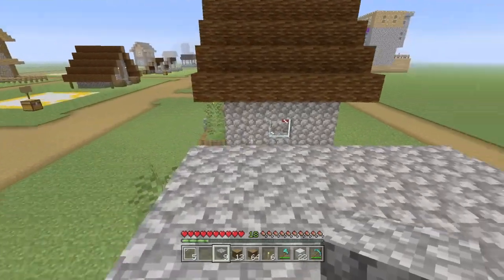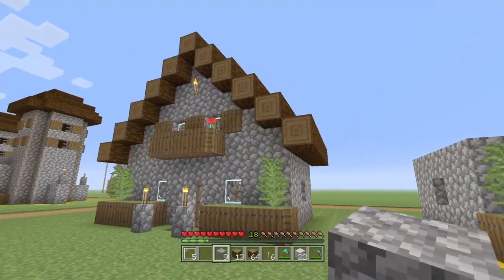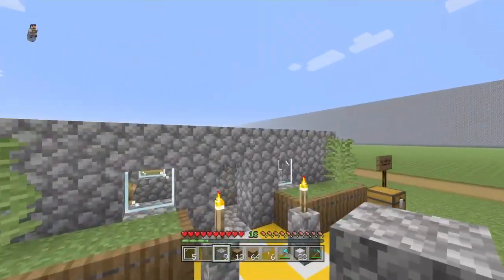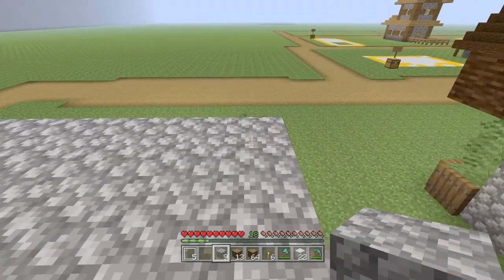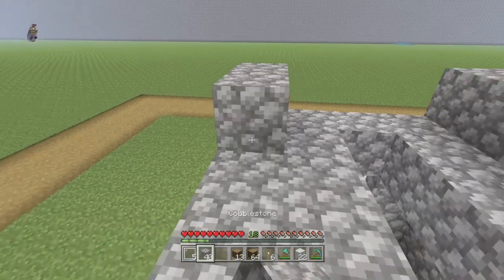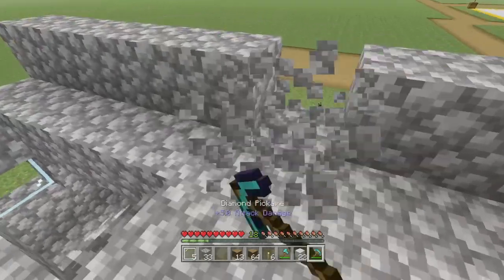Now from here we're going to start building the main front and back wall. This part is going to be a bit of a pain, but follow along. We're going to make one solid wall and then almost like a pyramid shape going all the way up to the very top, on both the front and the back. Come upstairs and do a solid line across the front, and do the exact same on the back.